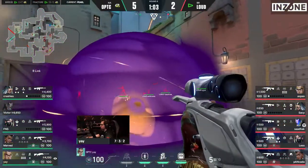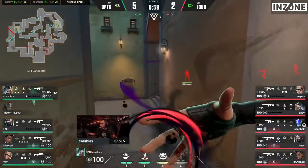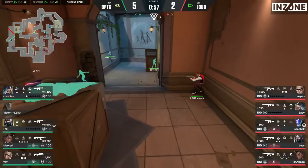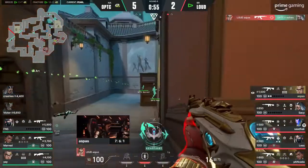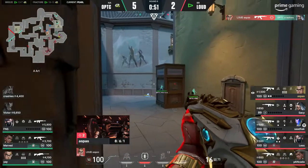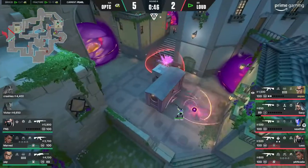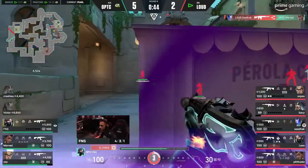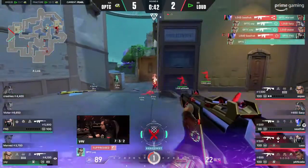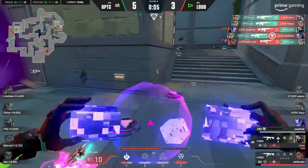Interesting here because Yay and Crashies have come so early and Loud haven't committed just yet. Look at the minimap now — there's a huge gap. Aspas at the angle, Crashies on the web, there's a pop of the alt as well which should really complement this. FNS still on the site though. That's going to be Yay — one, two, and the third for Yay. Oh, they line up for him. They just about get out of there — numbers favoring Loud substantially.